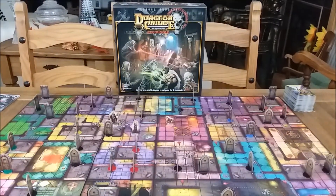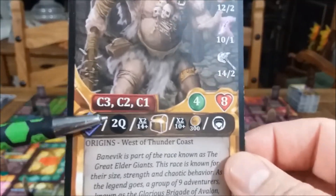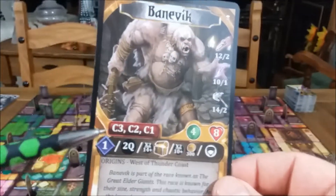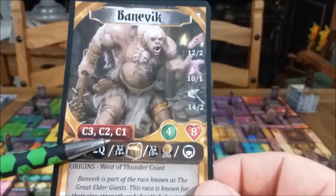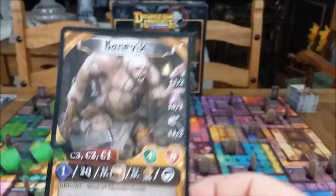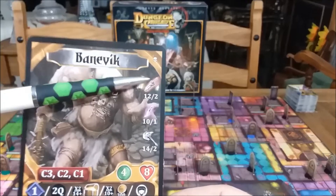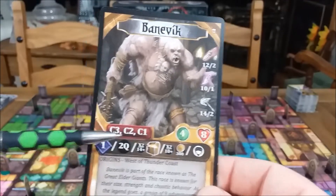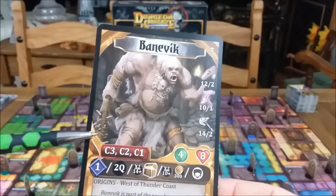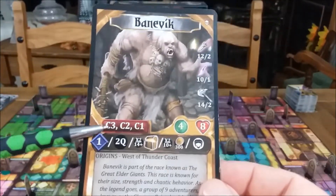Now that you know that, let's look at Bane Vix's monster card and his target priority. He's essentially saying: I'm going to attack a class three hero first; if I can't find a class three, I'll attack a class two, then finally a class one. Remember, Mahaliak is strong in chaos warfare and physical, so Bane Vix's logic tells him not to attack someone who can do damage back — he goes after the weakest heroes. It's a very simple system but wow, it's effective and it can be very tough.